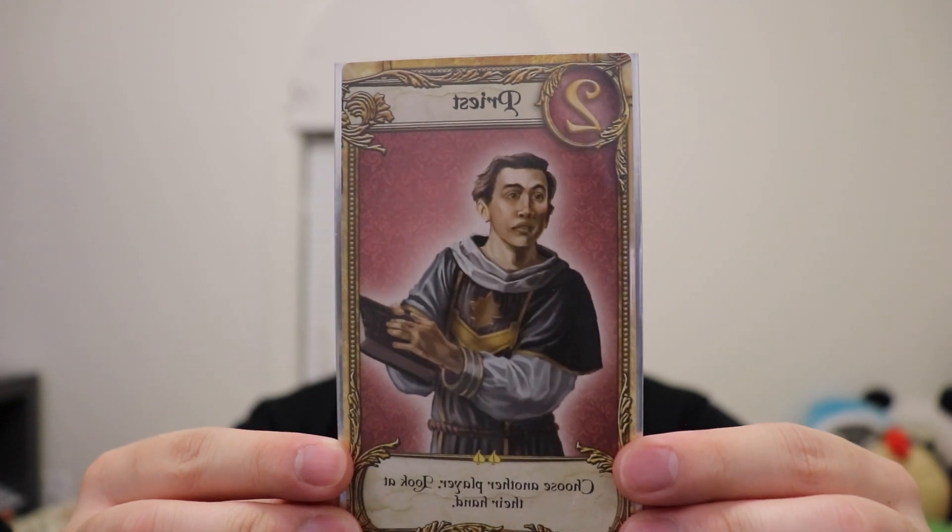Number two is the Priest. Effect: choose another player and look at their hand. They come in these nice sleeves included with the premium edition. You can choose to look at another player's hand — they show you in secret and you give it back. This can be used strategically: if I draw a Guard next round and I know what you have, I can call you out. So whenever someone uses a Priest on you, you should try to get rid of that card.